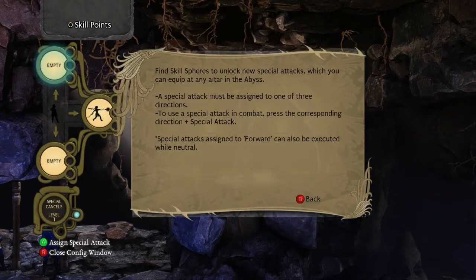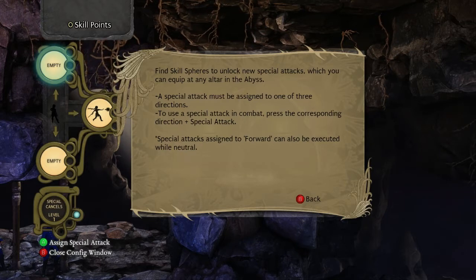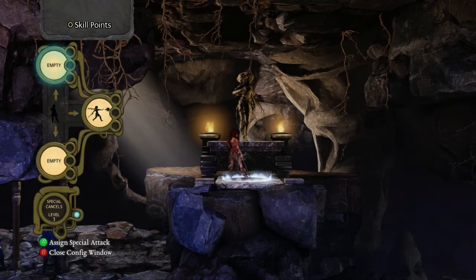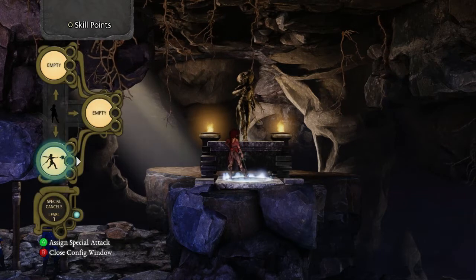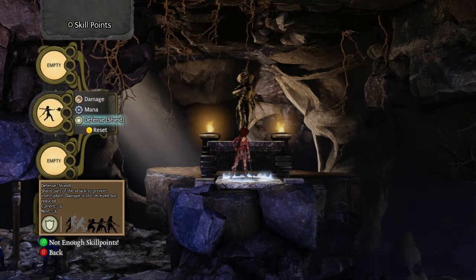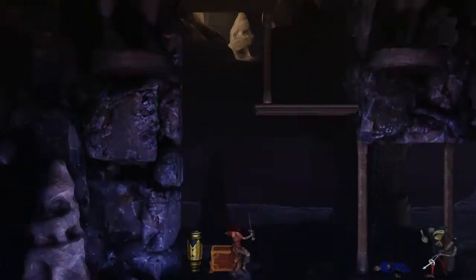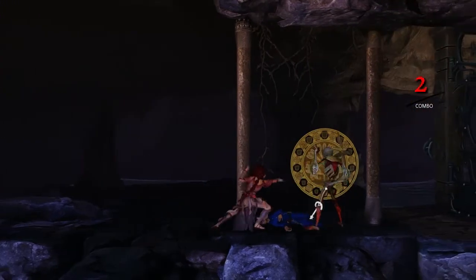You have to press in the right stick, not pull it down. Find skill spheres to unlock new special attacks, which you can equip at any altar in the abyss. A special attack must be assigned to one of three directions; press the corresponding direction plus special attack to use it in combat. Right now we only have the Hadoken, so all three directions are Hadoken. You can customize it further — damage, mana, defense — though I don't have enough skill points yet.